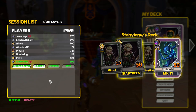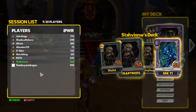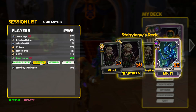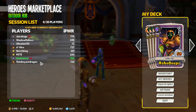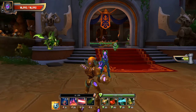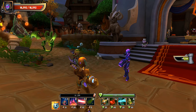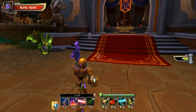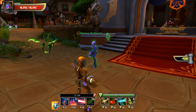The plus friend option is not lighting up because he's already on my friends list, but I want to go ahead and add Stavion to my party, so I'll click plus party. Stavion is now getting a message on his screen asking if he wants to accept, and once he accepts, an icon for Stavion will pop up directly under my nameplate up in the top left hand corner.